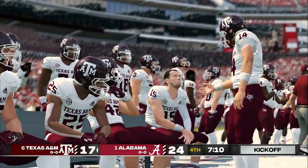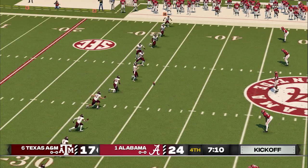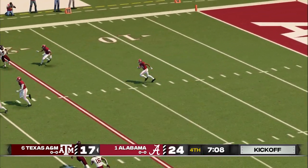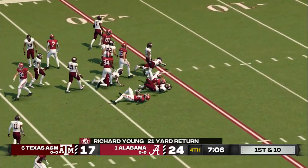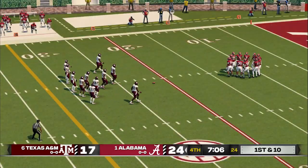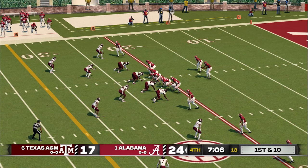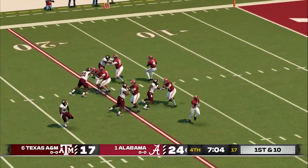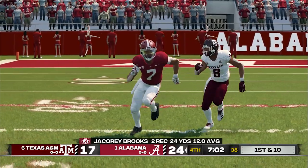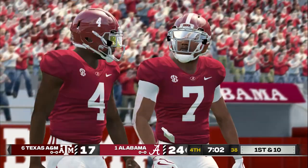And he converts the extra point. Texas A&M ready to kick this one off. He's to the 20 and gets out to about the 22-yard line. This is a pretty crucial series right here — with things being so tight, your best players have to step it up on both sides of the ball. Alabama is up seven. Makes the grab and steps out right away. Let's give this quarterback a lot of credit — he recognized the man coverage and probably knew he was going to go to the post before the ball was even snapped. Well done.